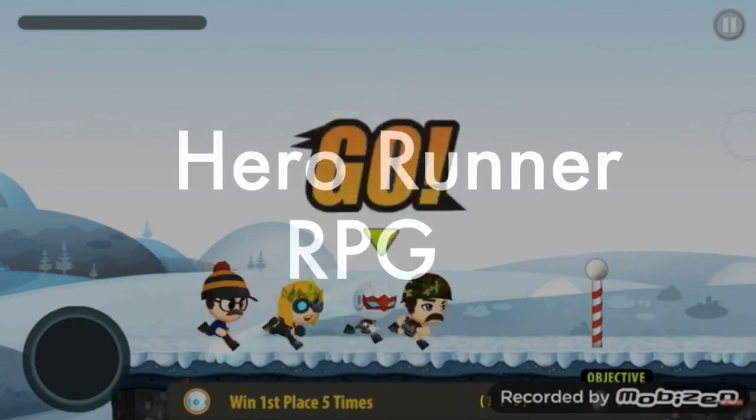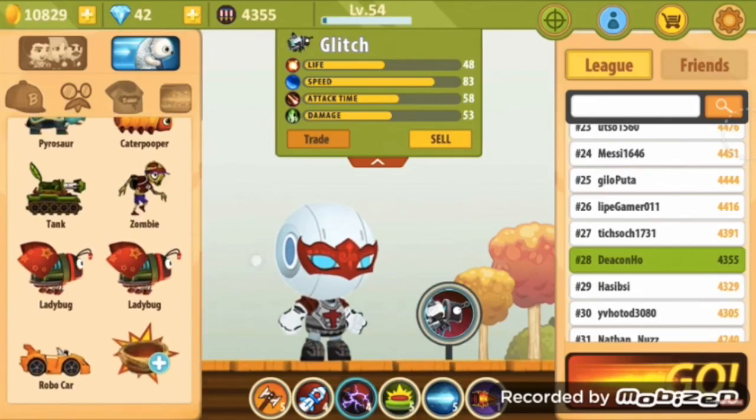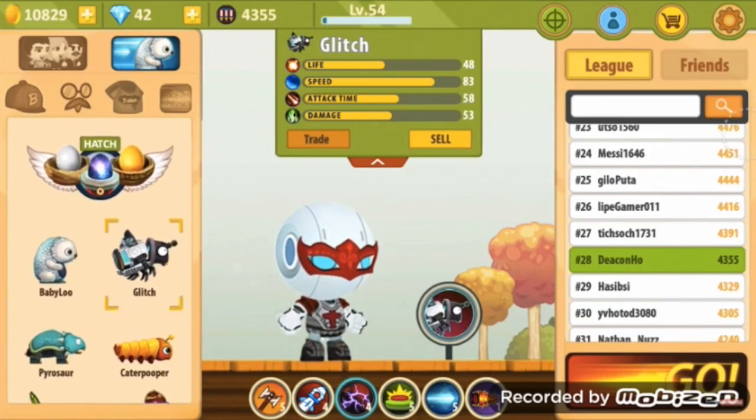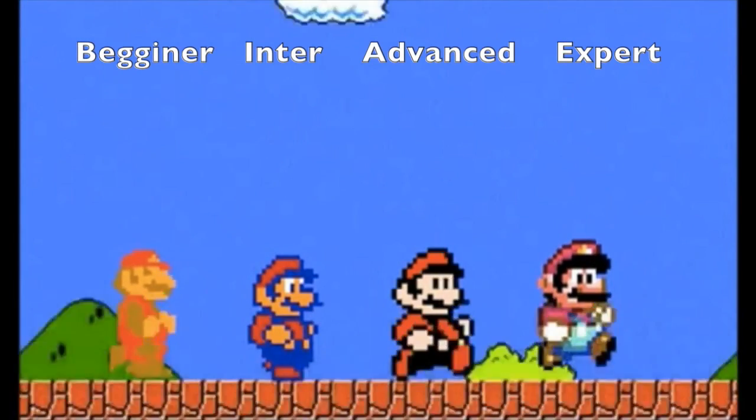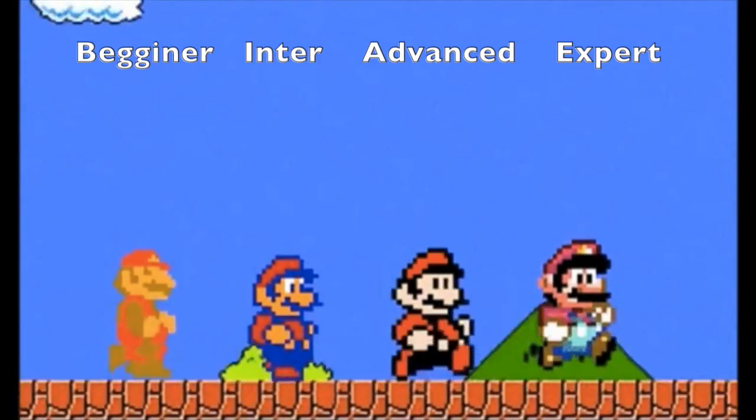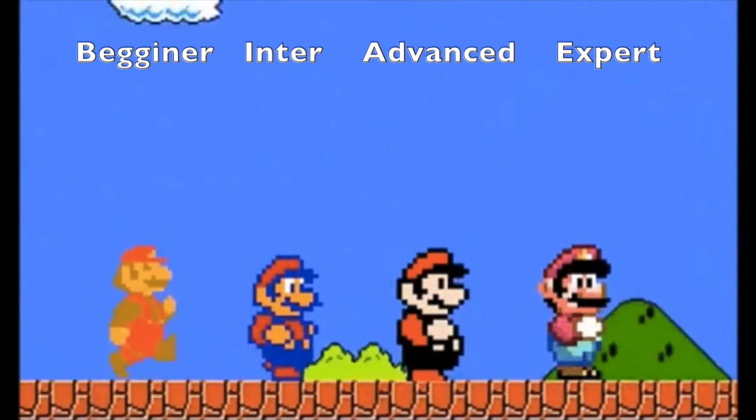We motivate people to want to run regularly. The game begins with a short tutorial where you will choose an avatar and go on a short run to gauge your running ability. This allows for a game experience that is fun and challenging without having an impossible level of difficulty.